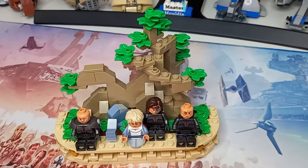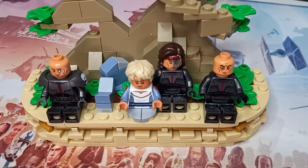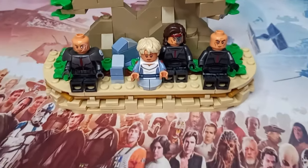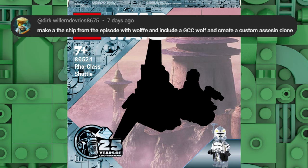Drop a rating from 0 to 10 on what you think of these five builds. On to the second one — you can see the box art already — it is going to be a micro fighter. This was requested by Dirk Willem-Devries who asked me to make the ship from the episode with Wolf and include a Grandpa Clone Customs Wolf.